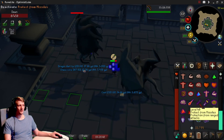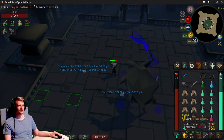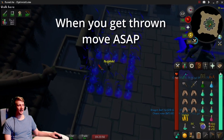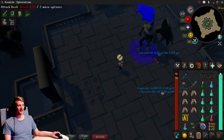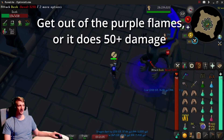Make sure you kill him before the orbs fly into him, otherwise he'll heal up. If you ever get him up against the wall, you have to run into that tile along the wall — otherwise you'll take 60 damage.